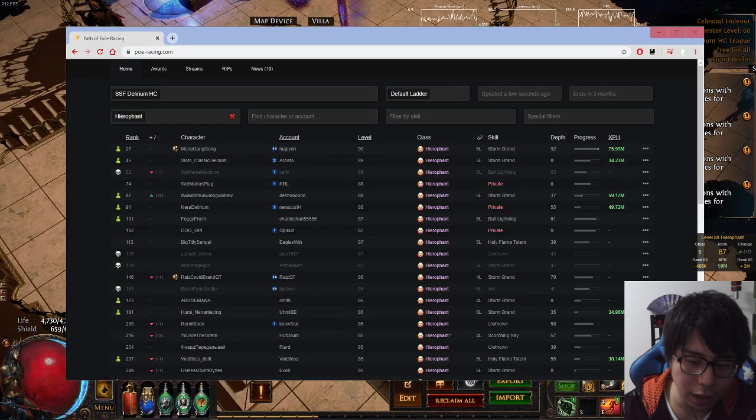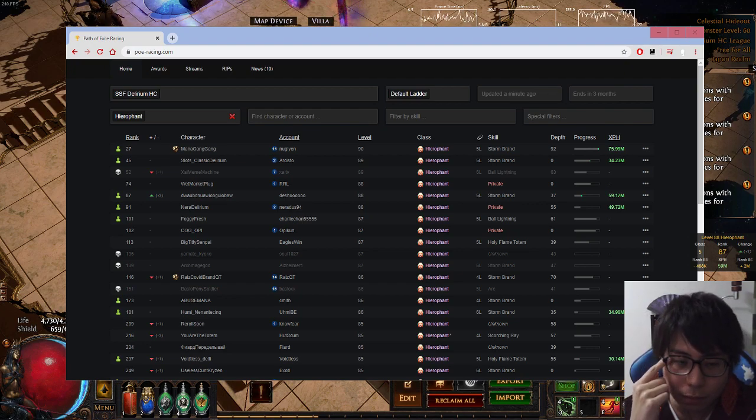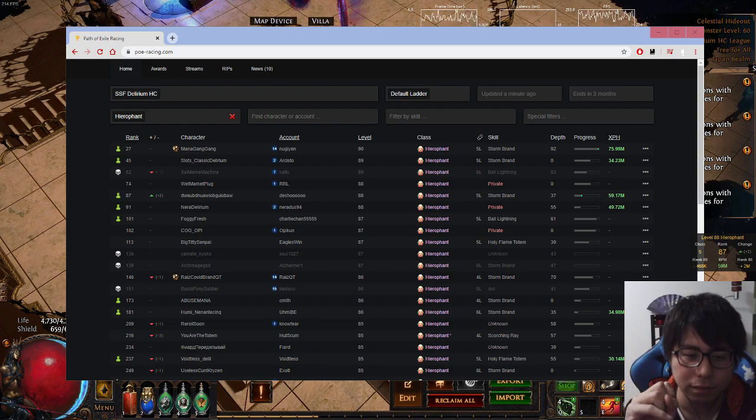Hi, thank you for watching my video. Today is day two at the Ruthless League and I'm still playing on it — Hardcore Hyalophan Stone Brand. Today I have three topics: first, my current passive tree and gear; second, my experiment and conclusion; and third, my leveling guide that I tested.